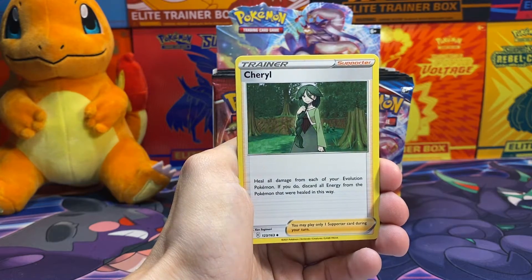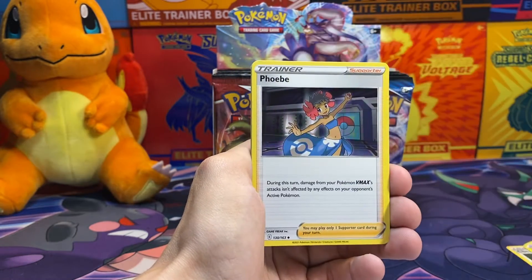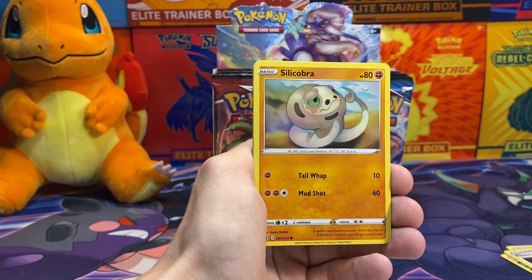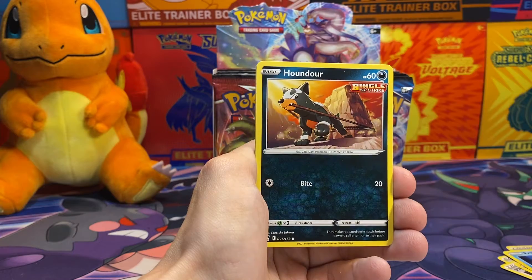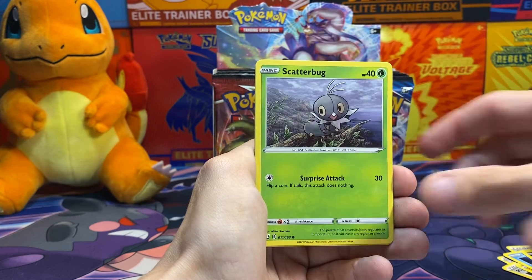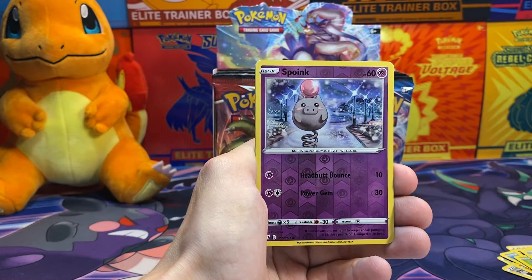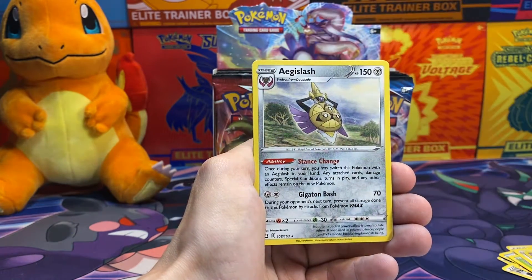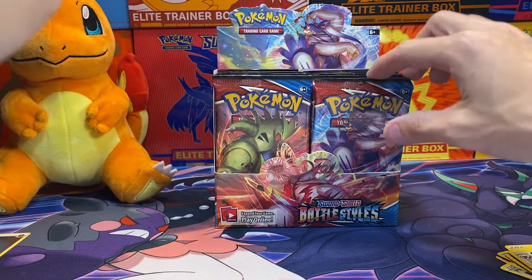So to kick us off, we've got Cheryl, Rapid Strike Energy, Phoebe, Silicobra, Frillish, Houndour, Scatterbug, Honedge, a Reverse Holo Bronzor, and Aegislash. Okay, I mean, early.